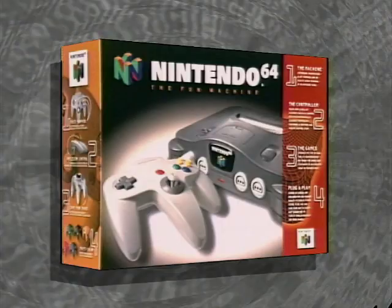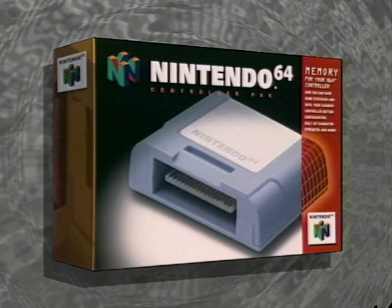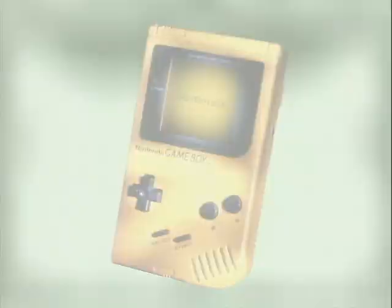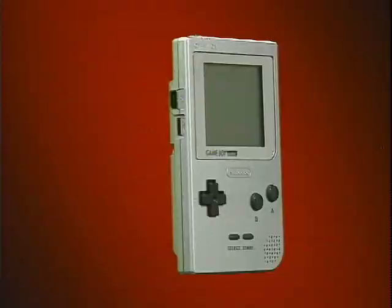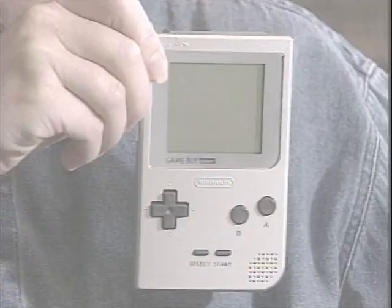Accessories available for Nintendo 64 include the revolutionary controller, now in five exciting colors. Controller memory chip saves your personal game information, including high scores. And for linking to a TV or VCR without AV connections, the RF Switch RF Modulator. Introducing the Game Boy Pocket — a new, more compact, 30% smaller version of the wildly successful Game Boy. Game Boy Pocket: the ultimate in portability. It's in your pocket.